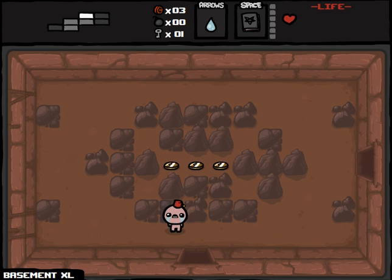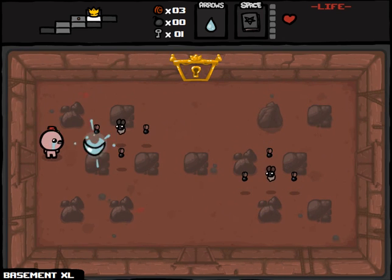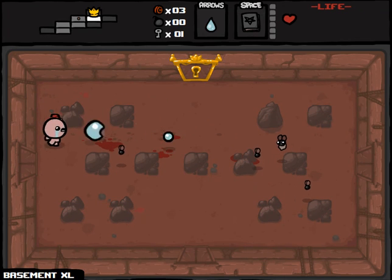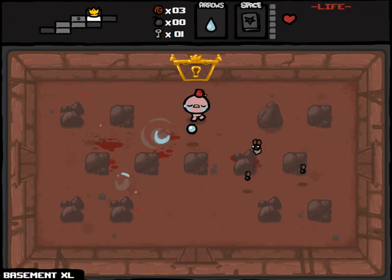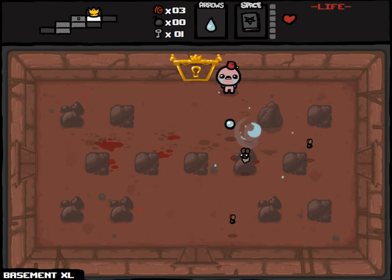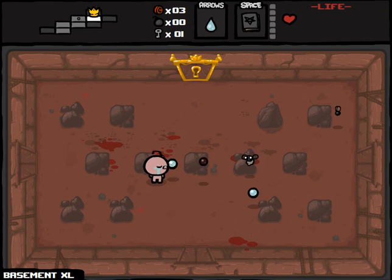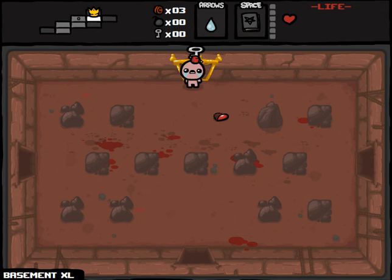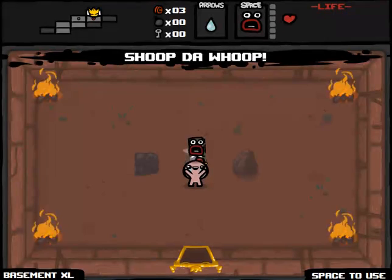Basement XL — usually not so bad, usually pretty quick floors despite the fact that they are double-sized. If we get a bomb, there was a Tinted Rock on the last room that I'm gonna try to remember. I guess I can remember it because it's demarcated on my map by that penny icon. I'm firing my laser.